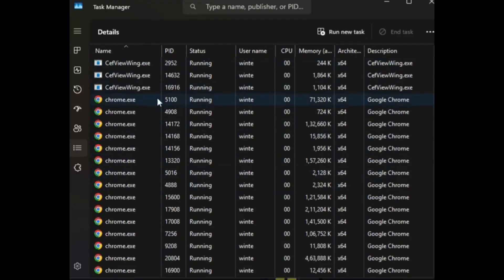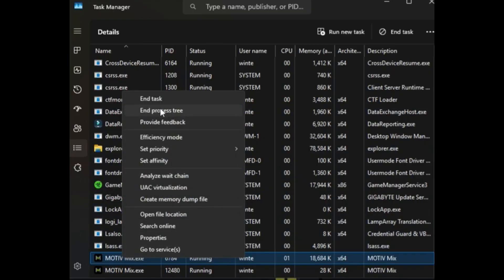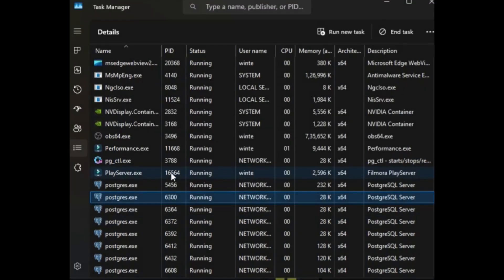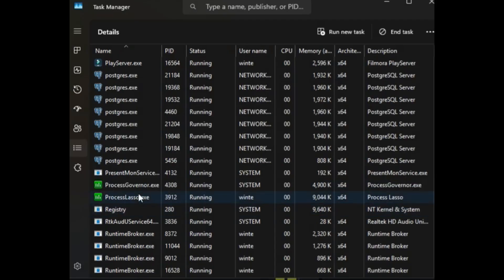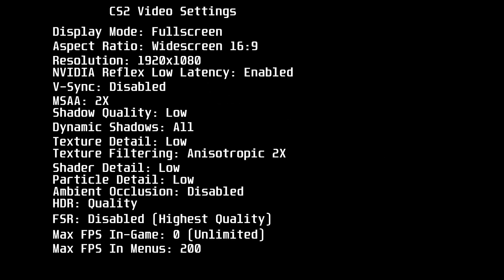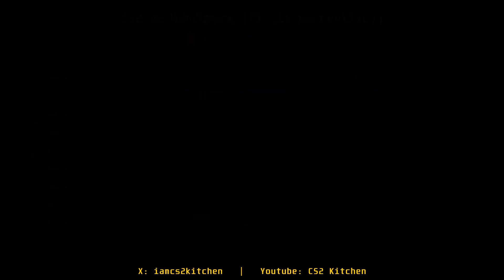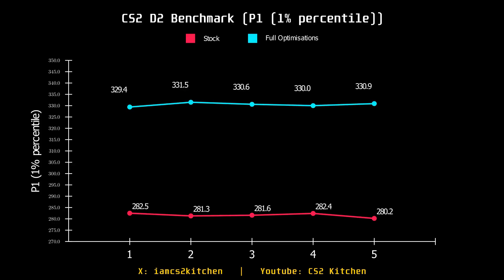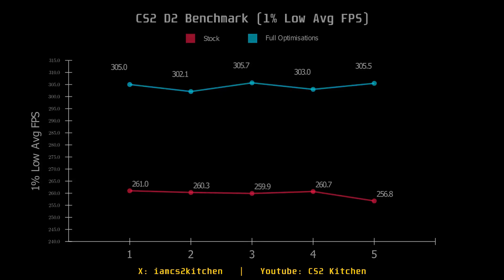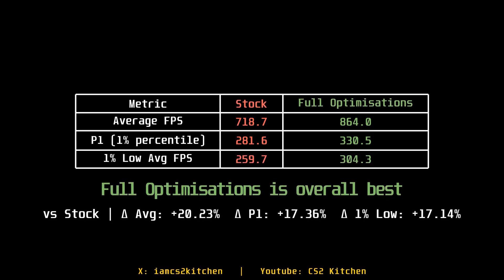If I really wanted to maximize optimization, I'd kill all background services — microphone, coding tools, animations — remove Process Lasso, set affinities manually via Task Manager, and stop all Python automation scripts. Doing all of this led to a substantial increase in average FPS, but didn't affect 1% lows. Since my 1% lows seem capped at around 305, I don't find the extra hassle worth it just to push average FPS higher.